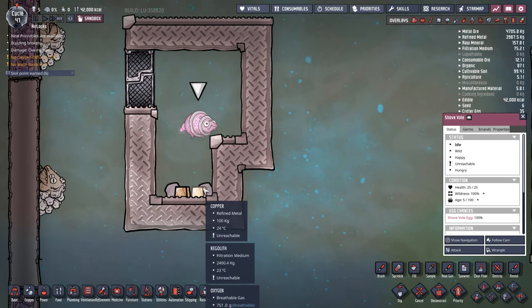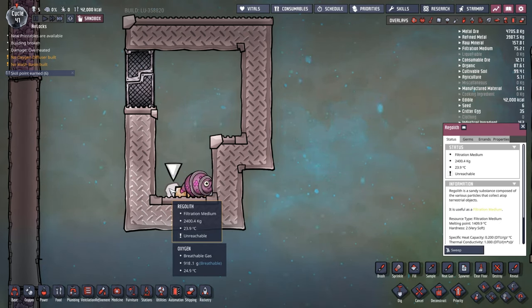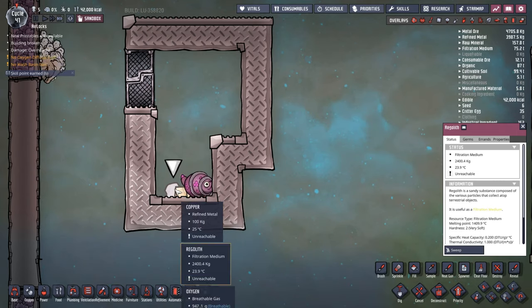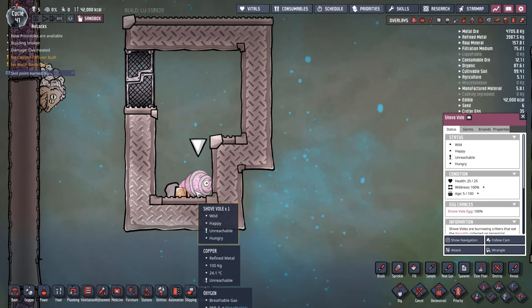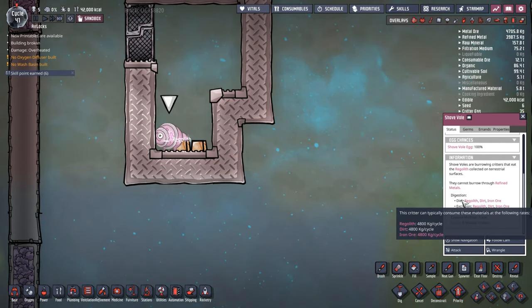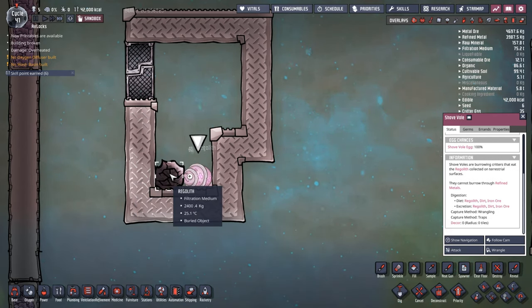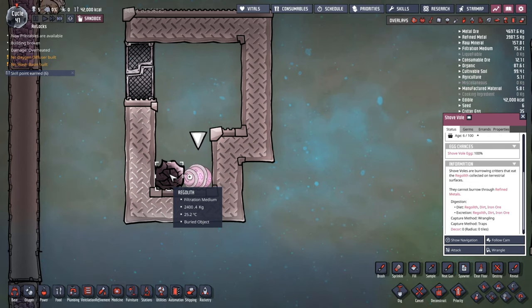Down here, when he falls down, I actually have two tiles of regolith here at 2,400 kilos each. Once he actually eats both of these tiles worth of regolith — which he will eat in two gulps — he can actually excrete back out a single tile of regolith. He can excrete that anywhere inside his little pen, and voila, we've now got a tile of regolith at half the mass that he consumed to start with. So anytime they consume regolith, dirt, or iron ore, they will actually halve the amount of mass when they excrete it back out.